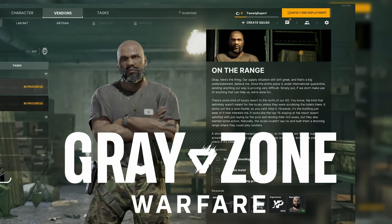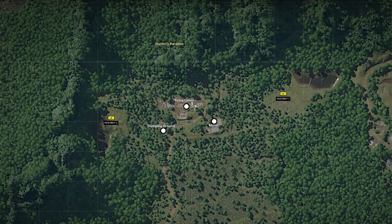You have the quest 'On the Range' in Grey Zone Warfare. Here's how you find it. Pause for the map — every objective is a white circle and oriented to every single faction.